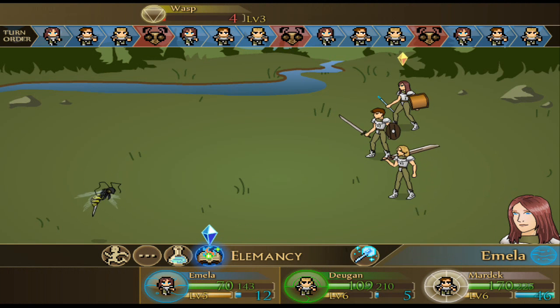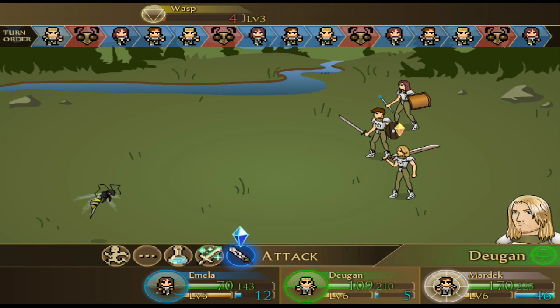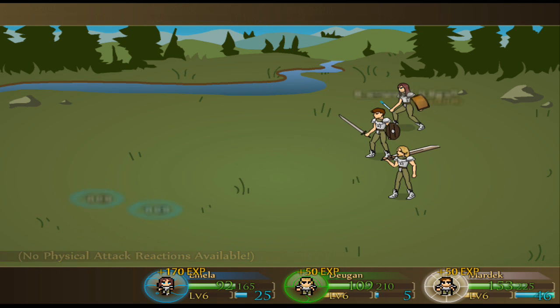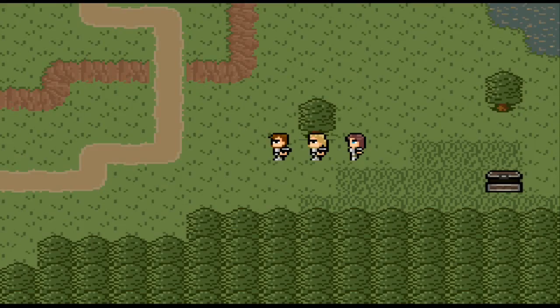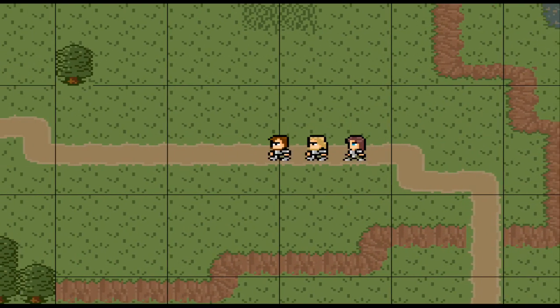I'm getting pretty close to running out of magic with Liana — she's got 12 magic left. An alternative to gain magic back rather than using mana berries, which are few and far between — you can just attack with her. Every time I try to show it you miss it. There we go — she gained 10 mana back when she did 10 damage. Basically, the amount of damage she does is equal to the amount of mana she gains. And Leanne leveled up.